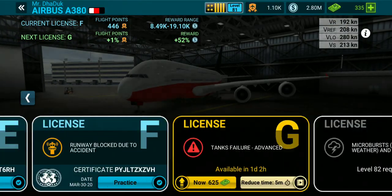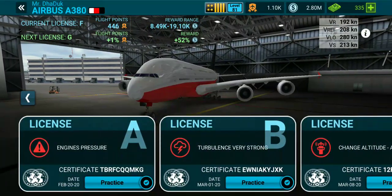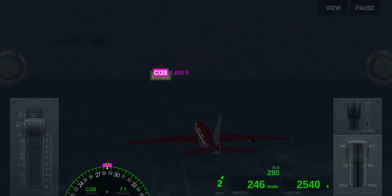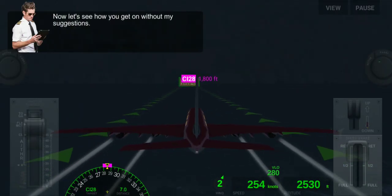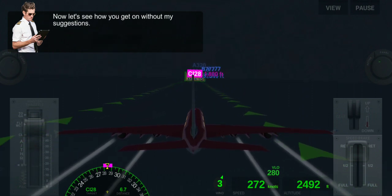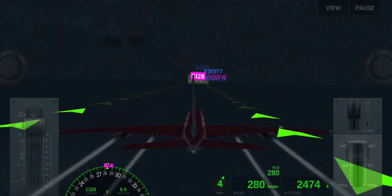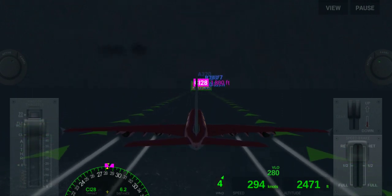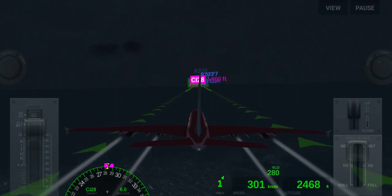Let's move on to License B: turbulence, very strong. Here we face some turbulence and we have to control the plane in this situation.